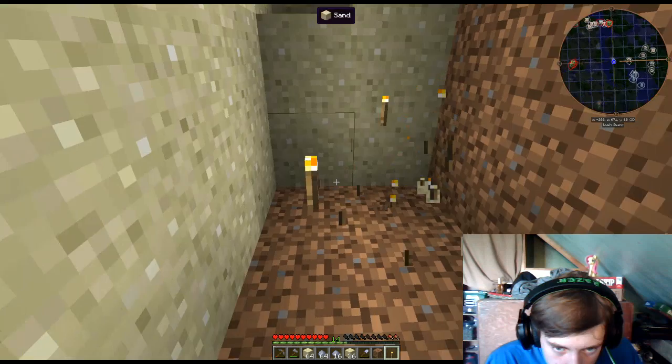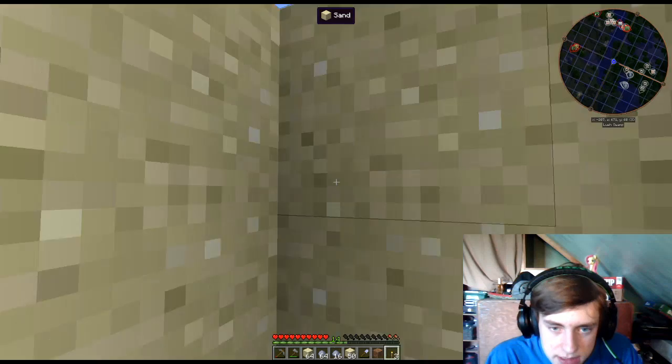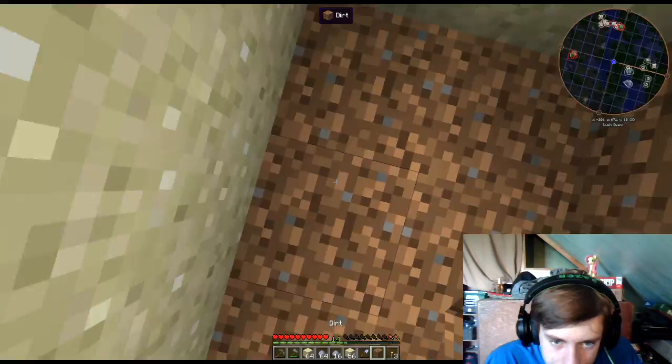This is the ultimate technique for breaking sand, or anything that's affected by gravity really. Because it counts as not a full block - when it falls on it, it automatically breaks. Unless you're fast enough - if you're fast enough, it actually won't break. So yeah, being too fast has its disadvantages. Being too slow makes it almost useless.